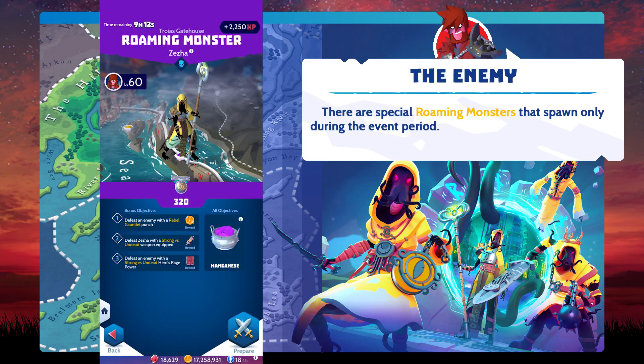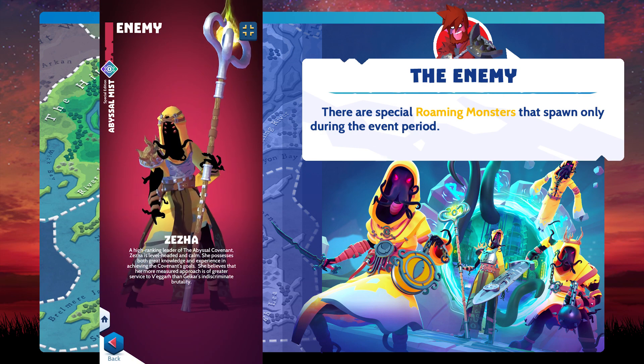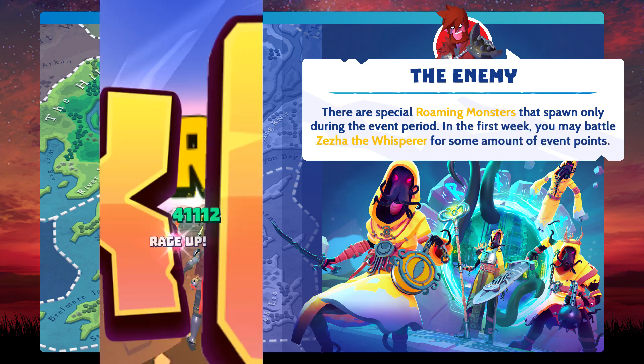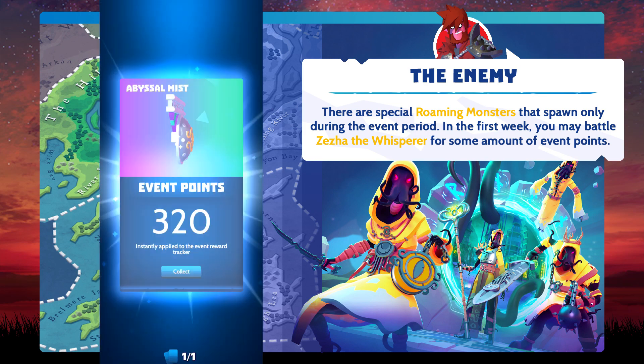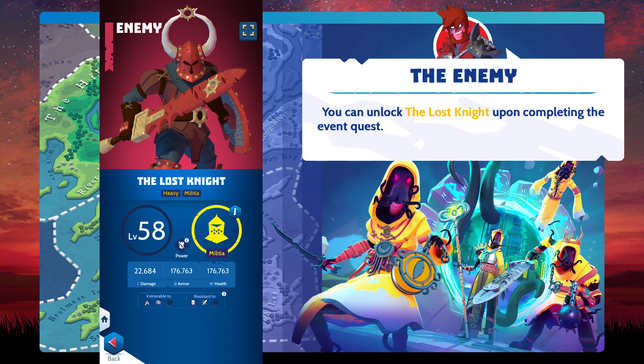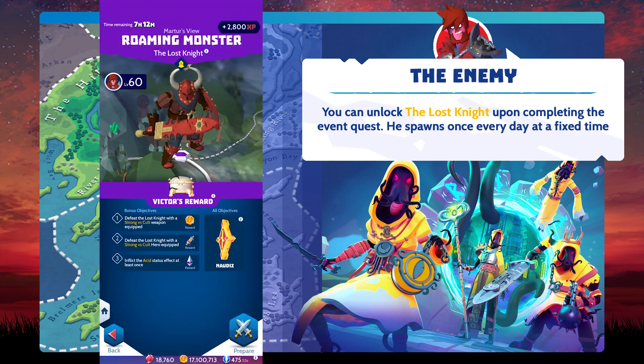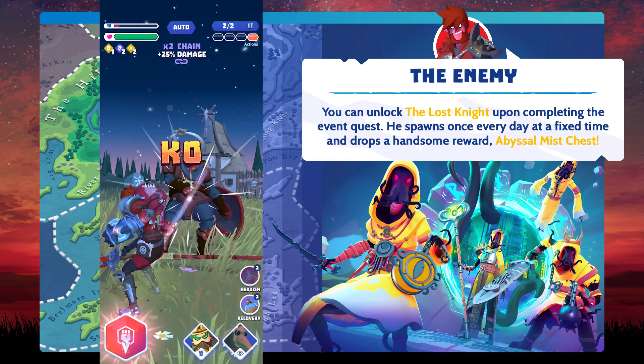There are special roaming monsters that spawn only during the event period. In the first week, you may battle Zeza the Whisperer for some event points. You can unlock the Lost Knight upon completing the event quest. He spawns once every day at a fixed time and drops a handsome reward.